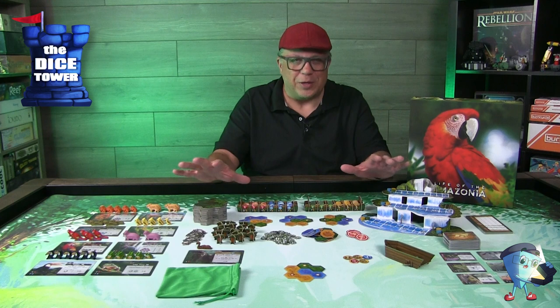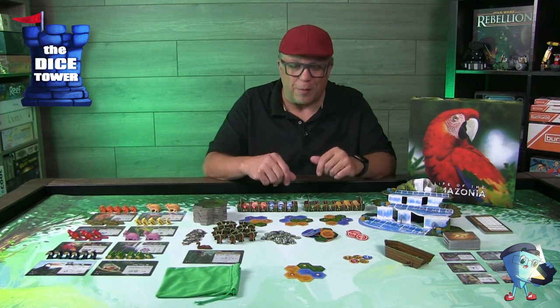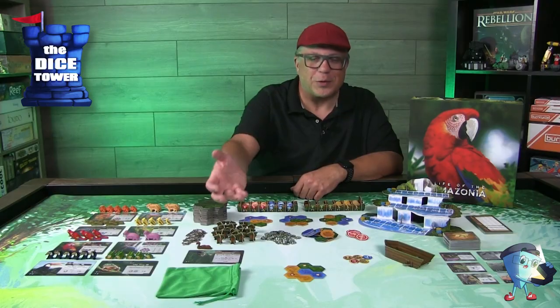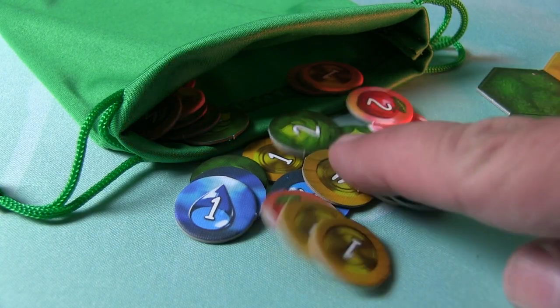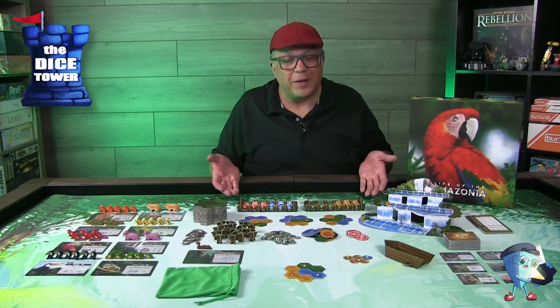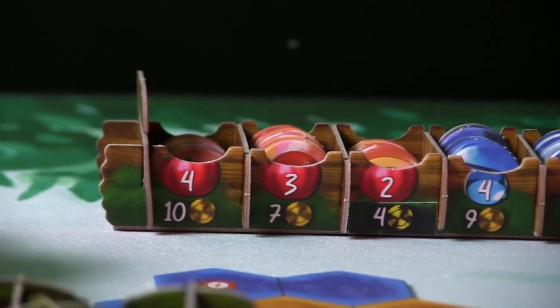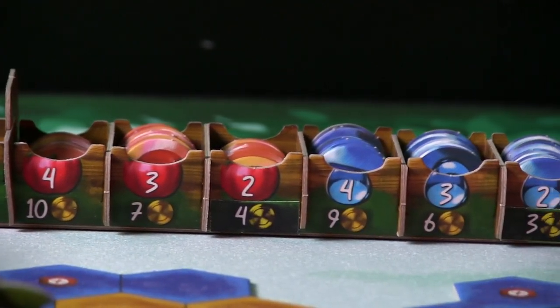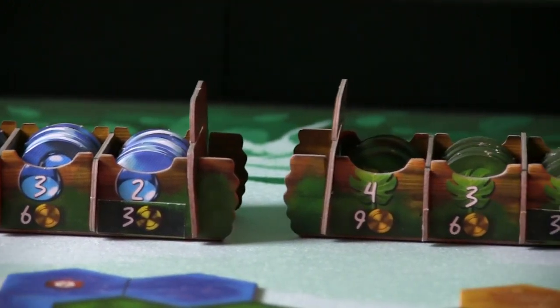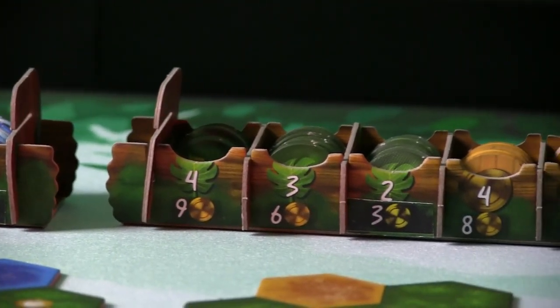There are many options on your turn, but everything is dictated by what you pull from your resource bag. Every turn you draw five resources, and you'll start with a set but through the course of the game you're going to want to upgrade those resources. You have the vault where you store all the different types and it shows the exchange rate at the bottom as you try to get bigger and better versions of each type, which will dictate how well your bag performs.